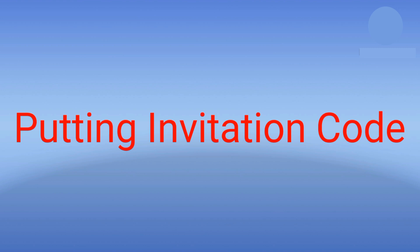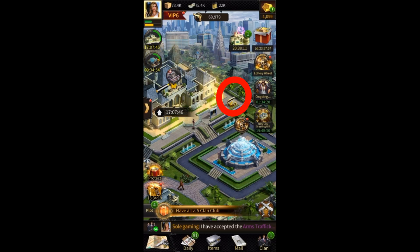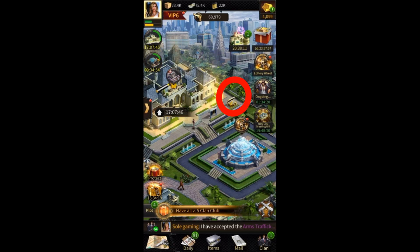Let's see how to use an invitation code. Click on the golden chest box near the mansion. Click on invite and put in the invitation code you have received from another player or your other account. Both you and your friend will get rewards sent via mail. You can only be invited by one player. By clicking 'my invitation ID', you will get your own code to share with new players. If they enter your code, both of you will receive rewards via mail. A player can receive rewards for up to 6 players who joined using their code.